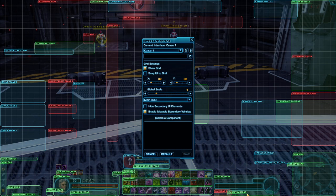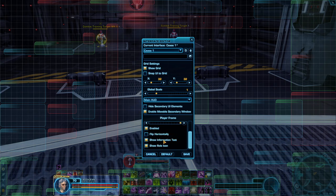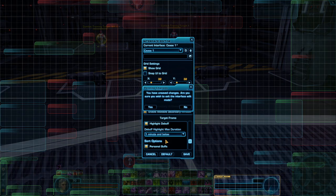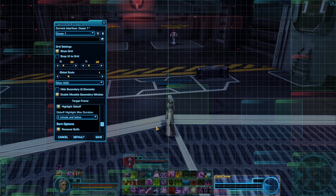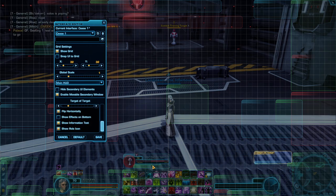Number one thing I would say is always put your player cast bar below the frames so it doesn't get overwhelmed by your debuff tray and your buff tray. Another thing is when you click on the portraits you can do Show Information Text — I always recommend turning on Show Information Text. If you're going to highlight debuffs and buffs, put it to one minute below so you don't have a clutter of tons of things. You can also do this for Target of Target and Focus Target so you can see the information text on them — it's definitely super useful.